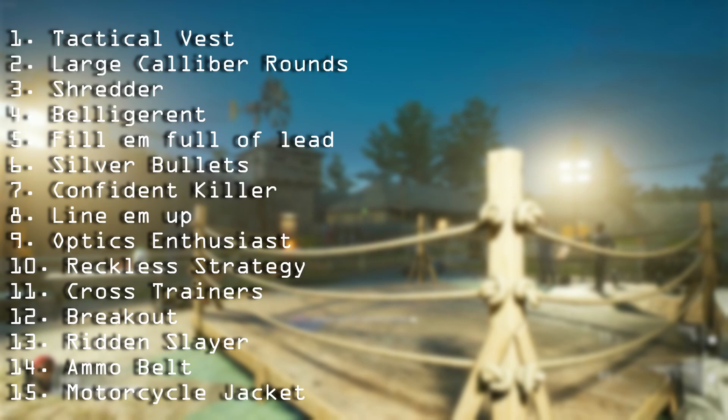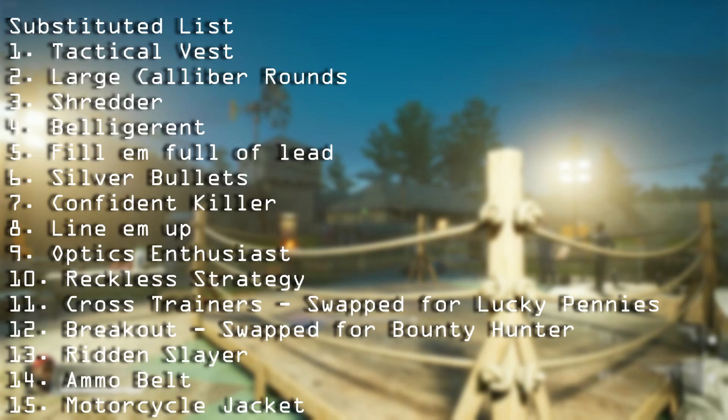The two cards we're substituting are Crosstrainers and Breakout. You don't necessarily need the mobility, and if you're playing online your friends should save you from grabs. The replacements are Bounty Hunter and Lucky Pennies. Bounty Hunter means when you or your team kills a mutation you gain 10 copper, up to 300 per level — tying the copper gain in with our mutation kill synergy. Lucky Pennies gives a 35% chance to find 100% additional copper when you or your team loot copper, so instead of picking up 25 you pick up 100.